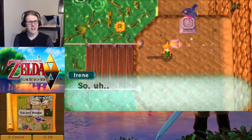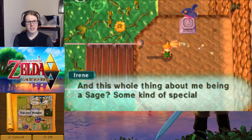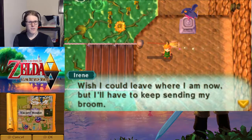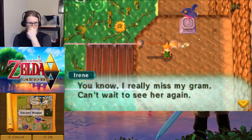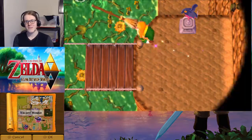Hey, Irene here. Did I scare ya? Thanks for helping me. And this whole thing about me being a sage — some kind of special girl? Big surprise. Wish I could leave where I am now, but I have to keep sending my broom. Really miss my gram, can't wait to see her again. So she is still stuck in that room, but that gives us access to down here.